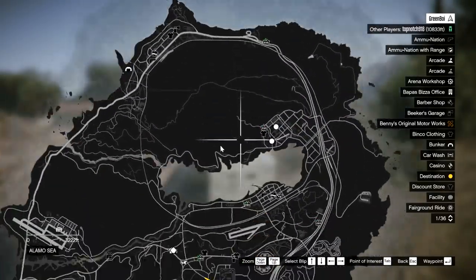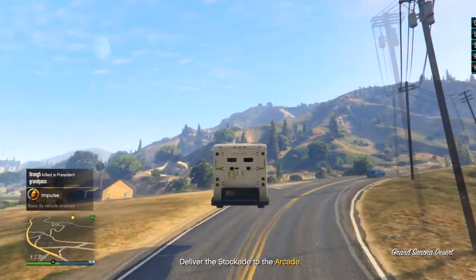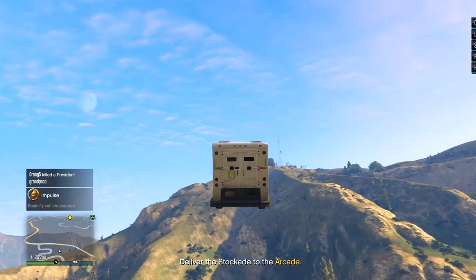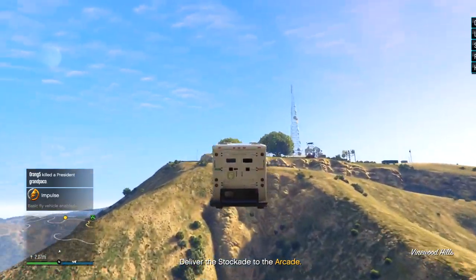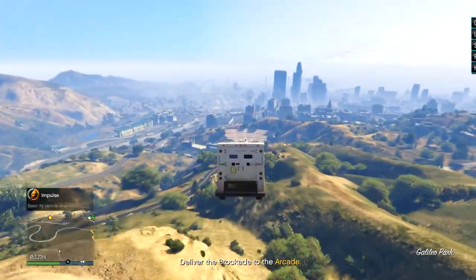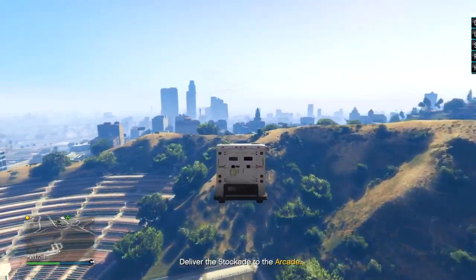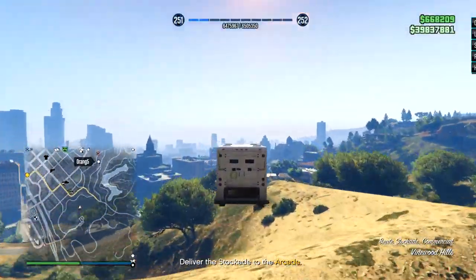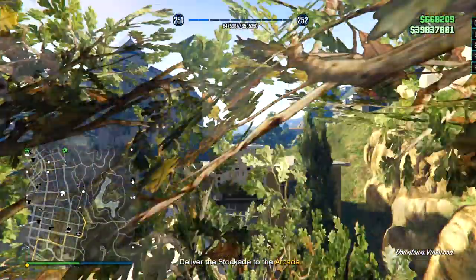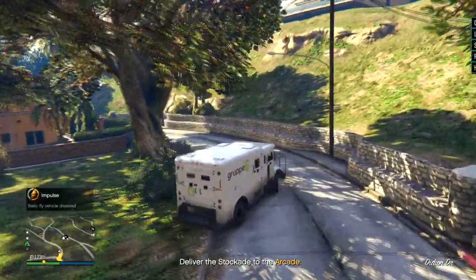Over a two-to-four week period I also experimented with protections. Protections are one of the best in the business with Impulse VIP — you can keep yourself safe from other modders or tryhards. Of course I also used weapon options, god mode, and teleportation, and I had a lot of hotkeys. I flew around in cars — as you can see in the background footage — and did some jobs with it.